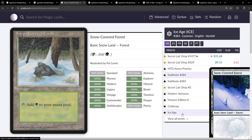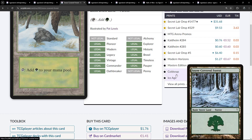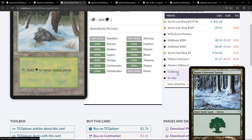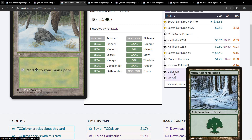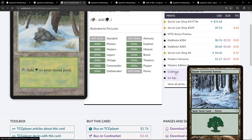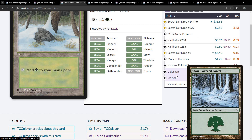There's obviously a big difference between the artwork for the Cold Snap snow-covered forest and the Ice Age one — completely different eras of Magic. There's a whole story behind how the Cold Snap set came about. It's an interesting set to see how you try and create a set that has the feel of one from a much earlier period.